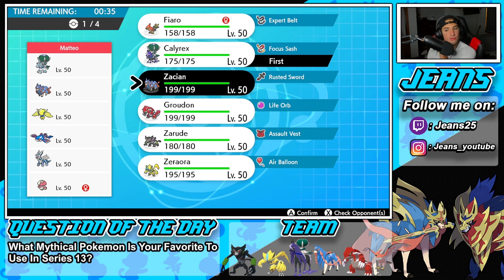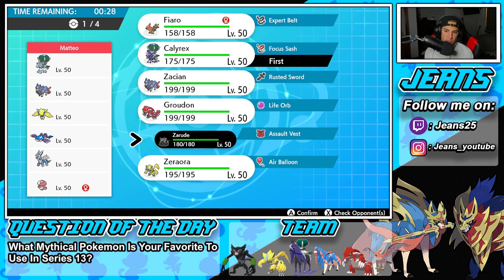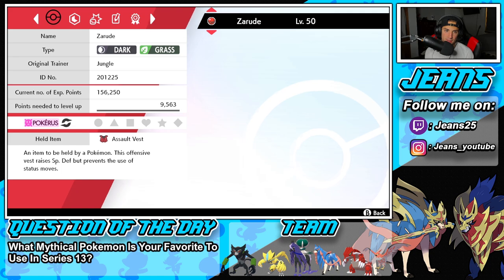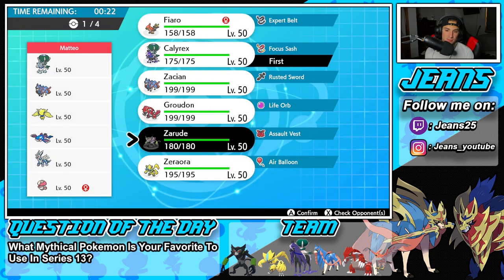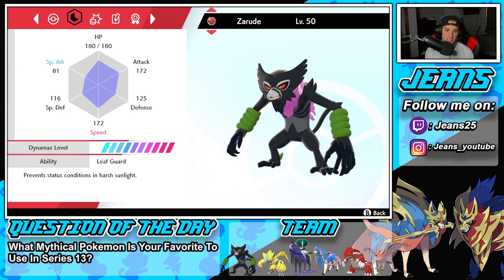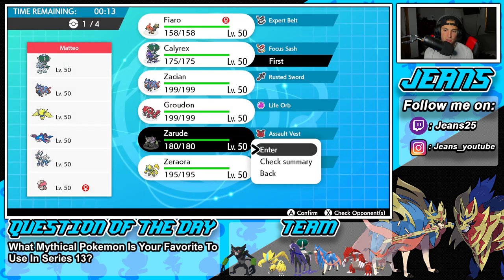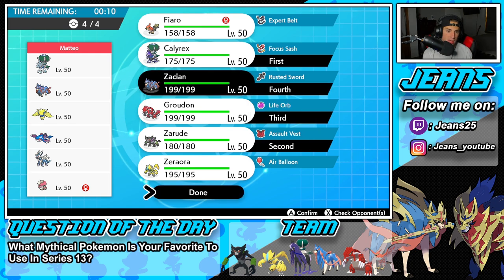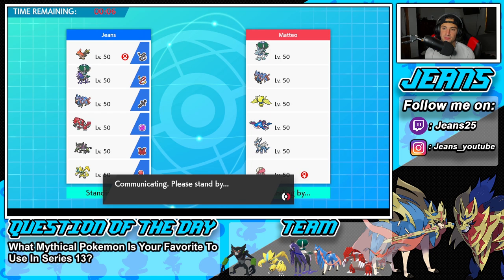I'm leaning towards leading Zarude because he's such a sick Pokemon. Let me check his ability real quick — Leaf Guard prevents status conditions in harsh sunlight, so he thrives alongside Groudon. I'm going to lead Zarude, bring Groudon, and bring Zacian. I really do like that combination. We have to lead Shadow Rider Calyrex though — it's on the absolute list. Since this is the final mythical Pokemon we're showcasing for Series 13, let me know in the comments: what mythical Pokemon is your favorite to use in Series 13? For me so far it's Marshadow.